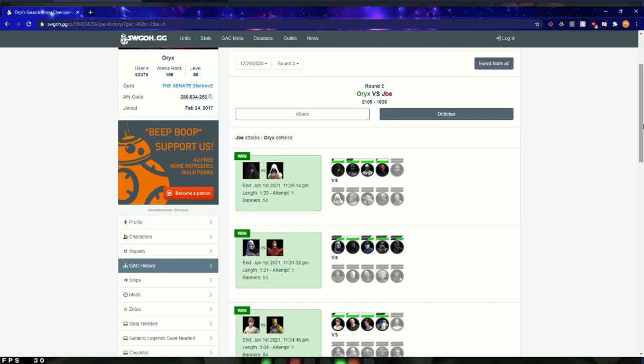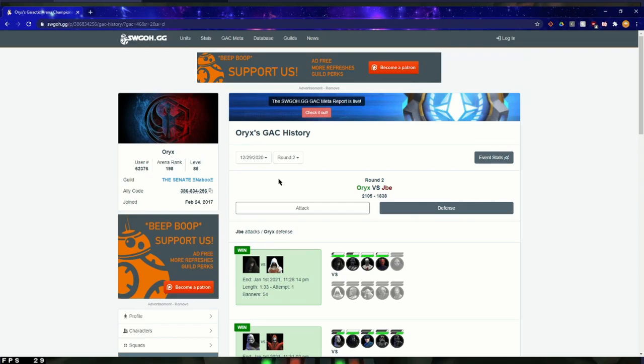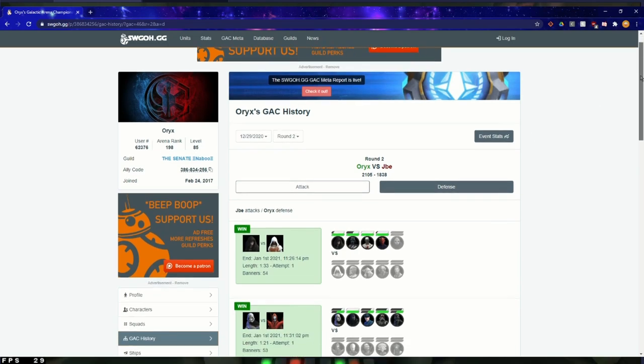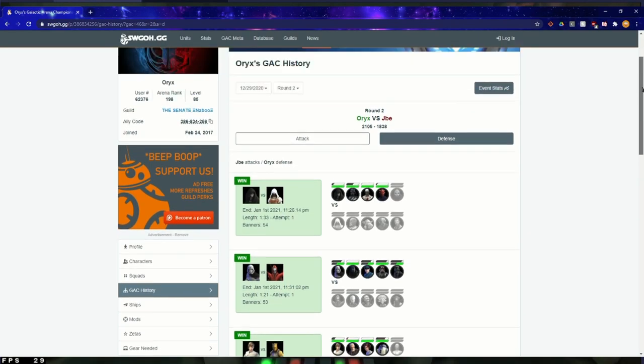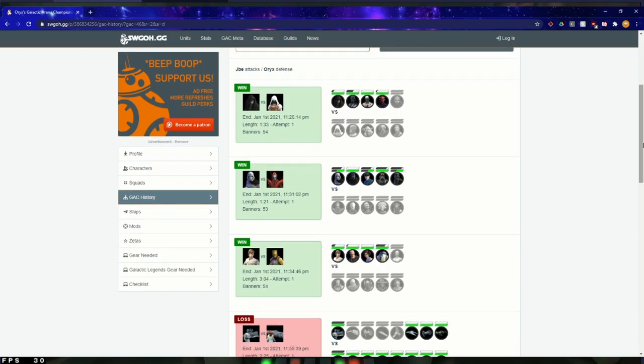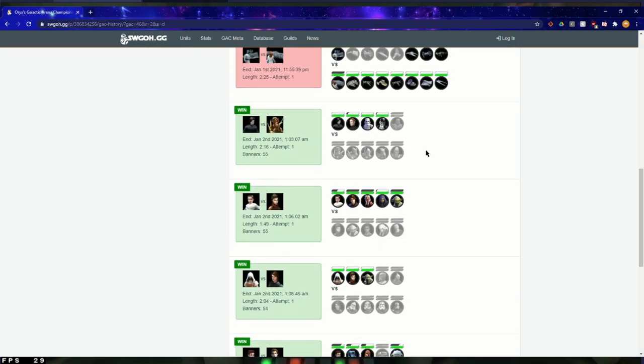One thing to note, though, is that in a month a person's roster can grow just enough that they can change up their teams. So let's say this happened the 29th of December — this person had a six-star Shaak Ti. You go through all these 3v3s, and then whenever the next GAC starts, the person may have unlocked GAS, and they're going to probably want to use GAS. That's something you want to keep an eye out for — knowing what the person has at the current point in time — but it still does help going back and seeing what kind of teams they place.